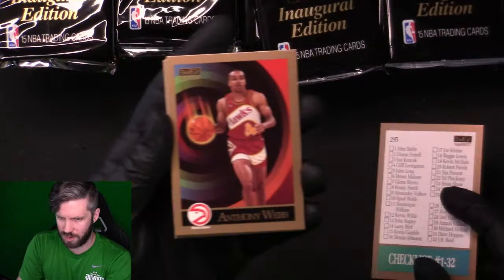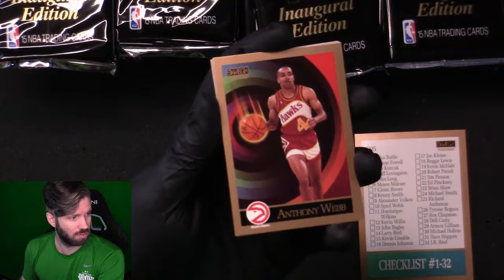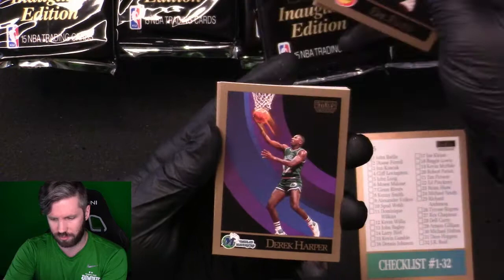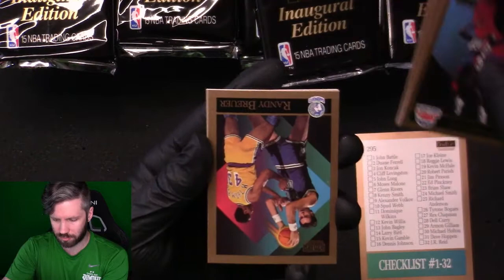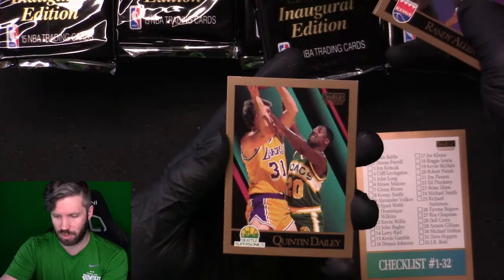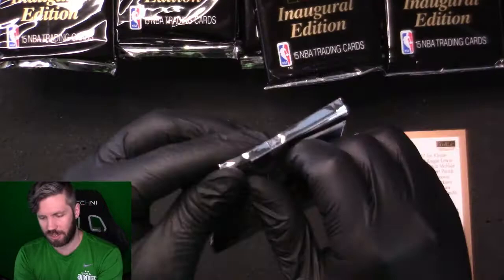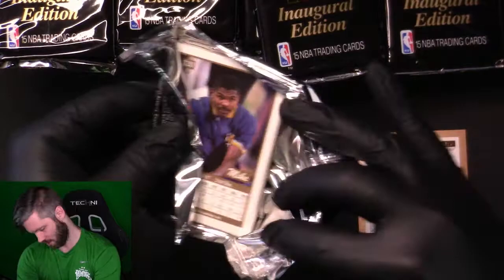These are the 1990-91 cards — a bit more of a 90s look, can't really go wrong. First pack: Anthony Webb, William Bedford, Michael Adams, Eric Floyd, Derrick Harper, Chuck Person, Ben Coleman, Roy Hinson, Randy Brewer, Randy Allen, Quinton Daly, Craig Hodges, Ed Pickney, and Kevin Edwards. First pack down. The back has a computer-charged design versus a regular 90s look.